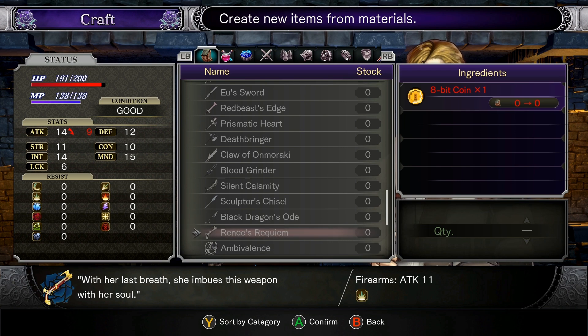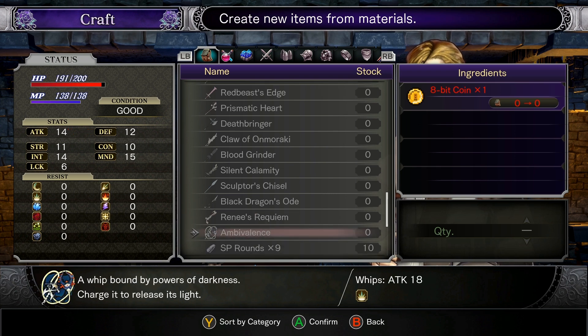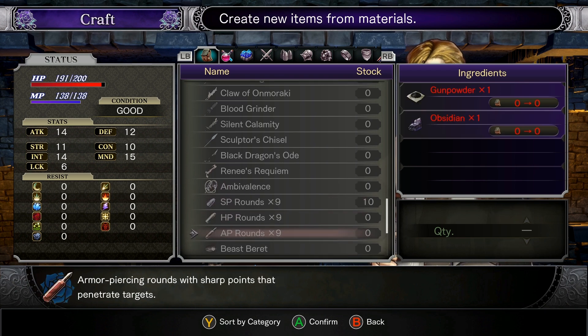Renee's Requiem: with her last breath, she imbues this weapon with her soul. Ambivalence: a whip bound by powers of darkness — charge it to release its light. Ooh, is it like a charge strike weapon? Sounds kind of cool.